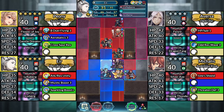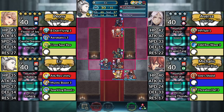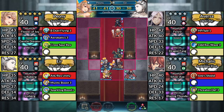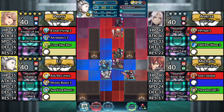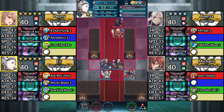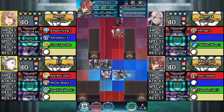For turn 2, move Air up 1 space and attack the Troubadour. Move Peony 1 space to the left and dance Air. Use Air and attack the Green Cavalier. Move Aversa to the left. Then, move Macalus 1 space to the left.